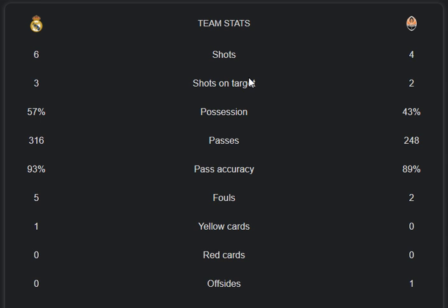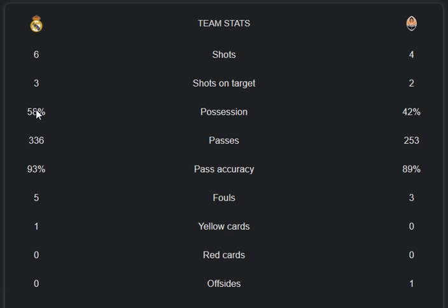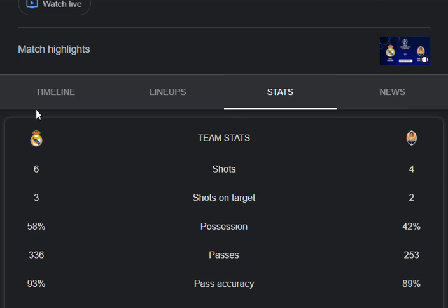The fouls count was 5 from Real Madrid and 2 from Shakhtar. Yellow cards: 1 for Real Madrid and 0 for Shakhtar. Red cards: 0 for both teams. Offsides: 1 from Shakhtar and 0 from Real Madrid. Corners: 0 for both Real Madrid and Shakhtar.